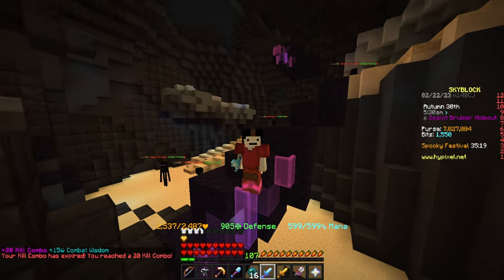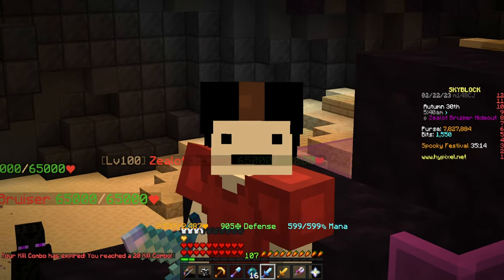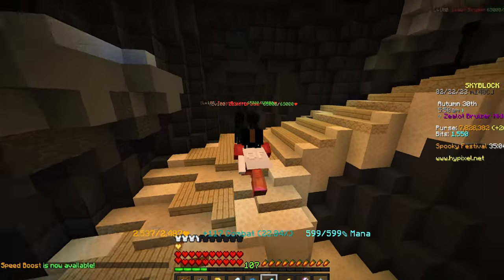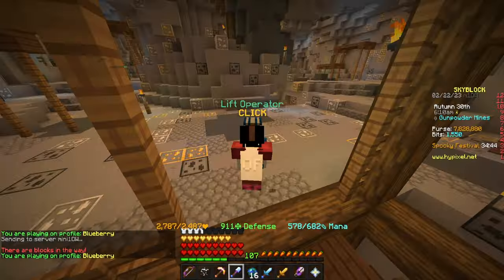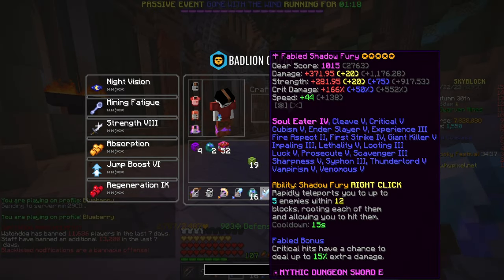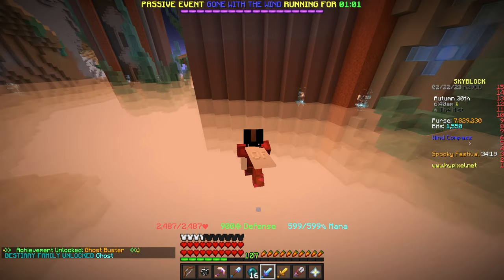I also want to test this on ghosts — I want to see how viable a shadow fury is for grinding ghosts. As a necron nun with a torrential helmet, it's pretty satisfying to hit over 500K damage sometimes. I'm really curious to see how much I deal against ghosts because I'm assuming they'll give me a bigger soul eater buff, but I won't be getting my ender slayer 5 buff.